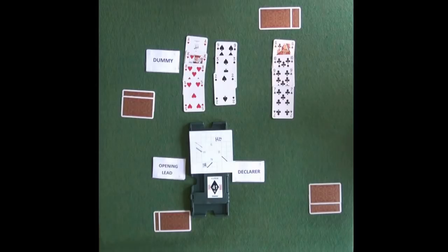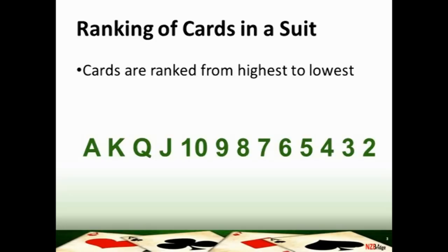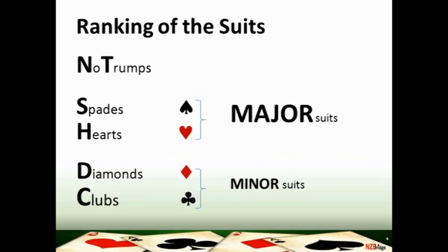In bridge, cards are ranked from highest to lowest and the ace is high. There are no jokers in bridge. The suits in bridge are also ranked, and it's important that you learn this ranking. The lowest-ranked suit is clubs, then diamonds — these are the minor suits. Next come hearts, then spades — those are the major suits. At the top of the tree is no trumps.